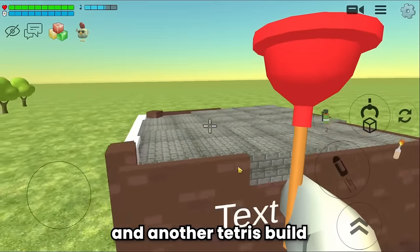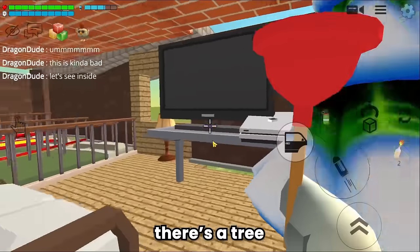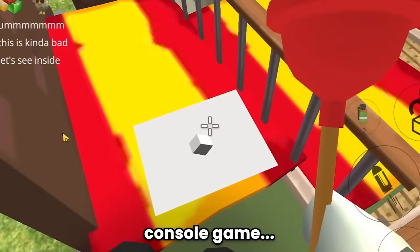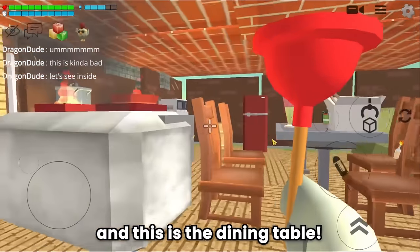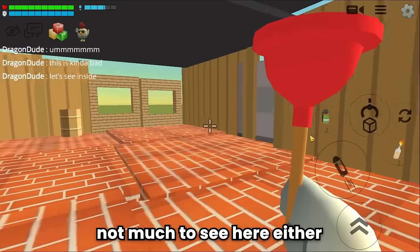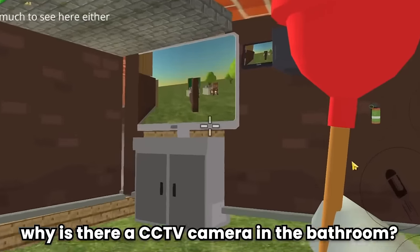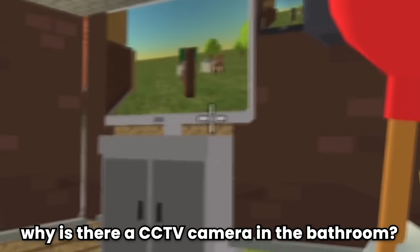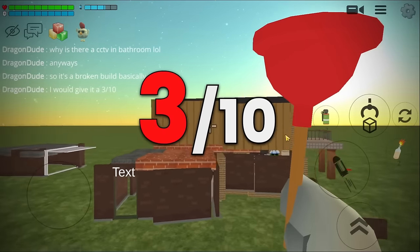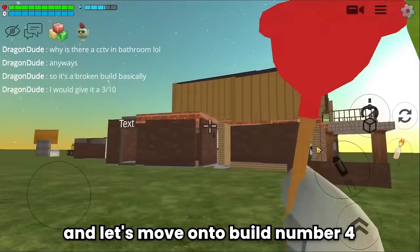There's another Tetris-style build — a garage. There's a tree, a TV, and a floor mattress. The dining table has the stove still on. Upstairs there's not much either. Another building: a bathroom with a CCTV camera inside — it's a broken build. I would give it a 3 out of 10.